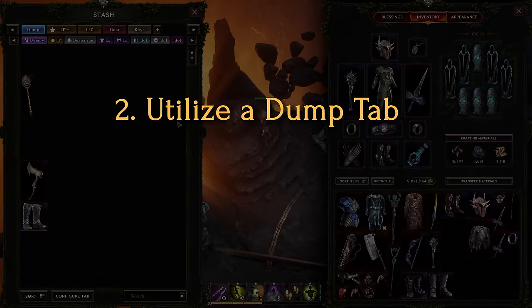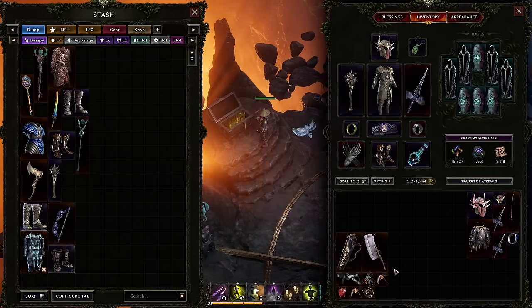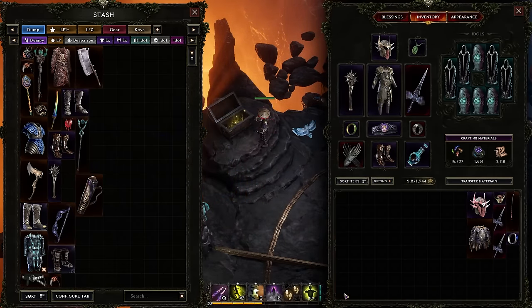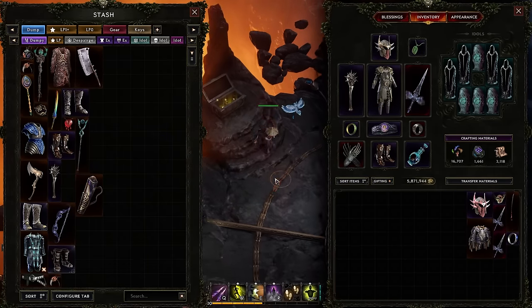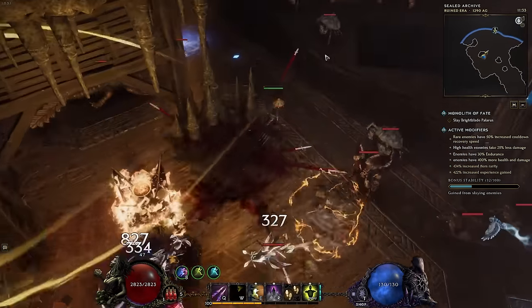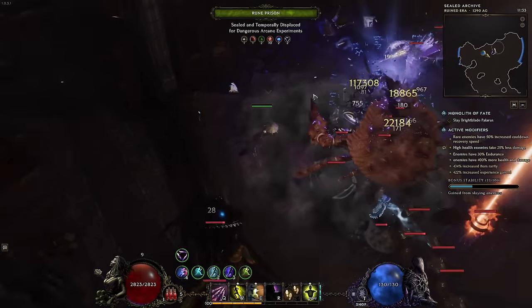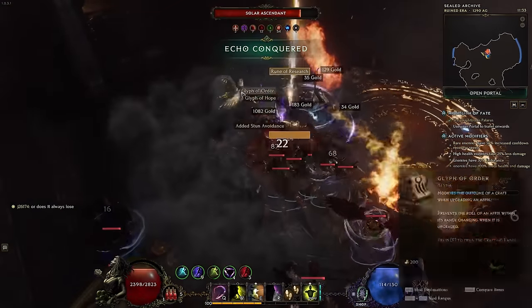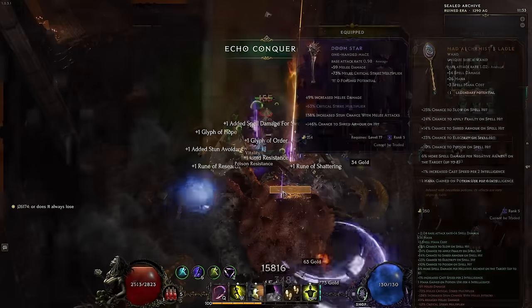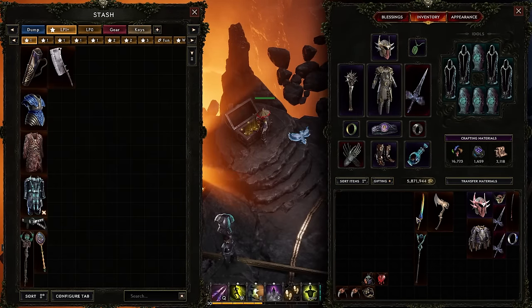Next up: using a dump tab. For those of you that play Path of Exile, you might already be familiar with the concept of a dump tab, but is it necessary in Last Epoch? The short answer is yes. The more time you spend actively playing the game will always be more efficient and more importantly more fun. There's no need to spend all those precious clicks shattering items and placing loot in specific tabs after finishing an echo.